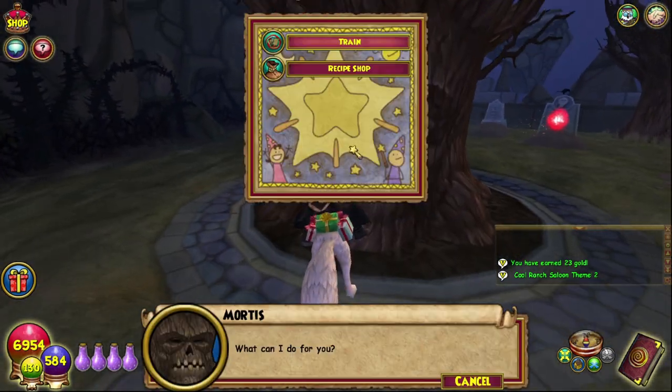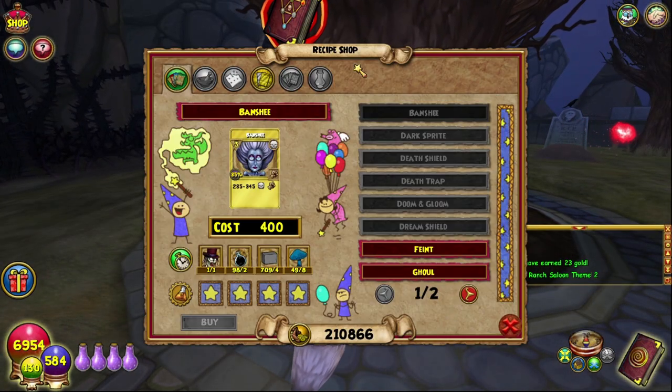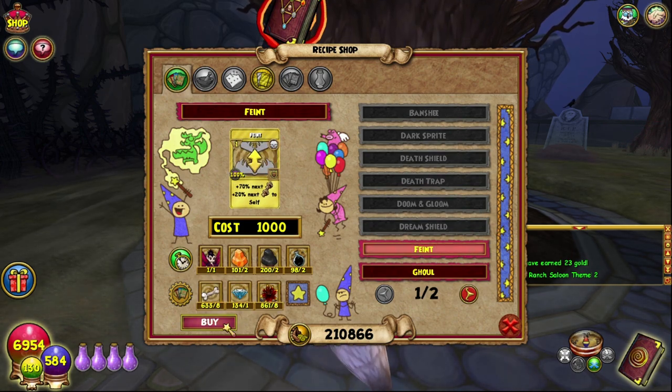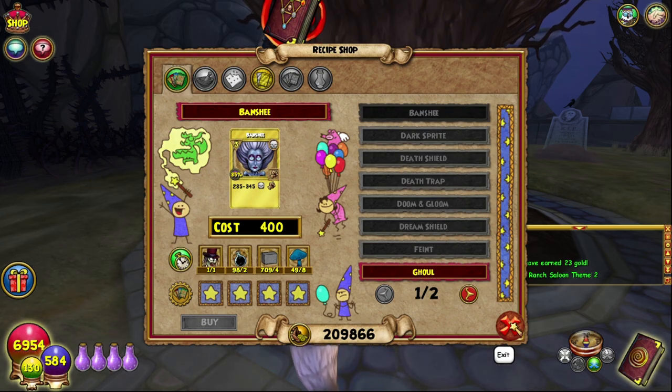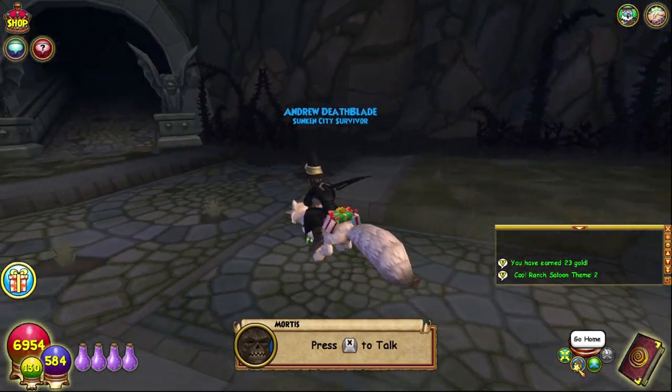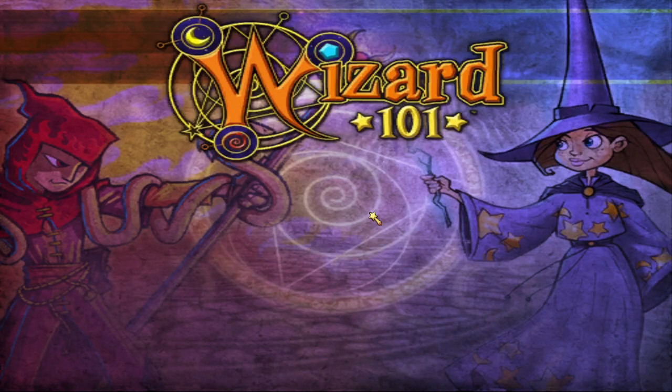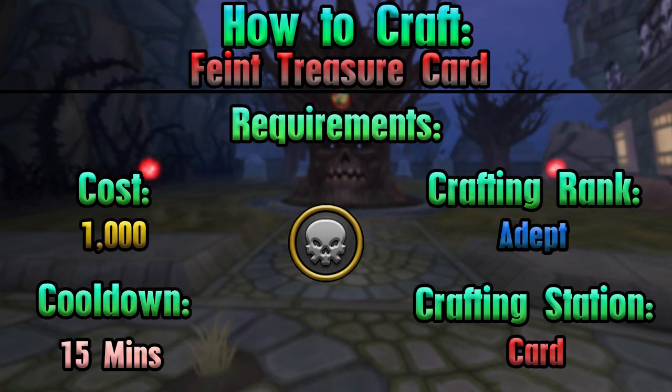We are again in Nightside with Mortis. This recipe is only for death school, but it is Faint. So you can either craft it, or if you're not in the death school, you can just go and buy it from the bazaar or other vendors. As always, on screen is everything you need to know before you craft this spell.